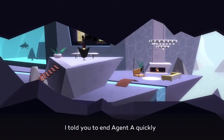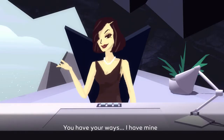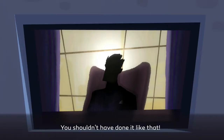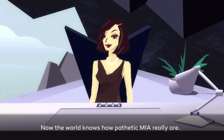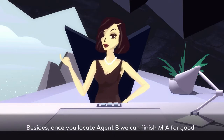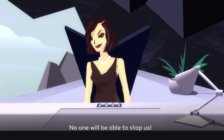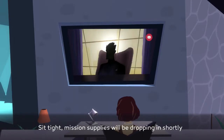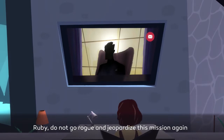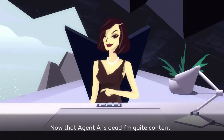In the cutscene, Ruby is told she should have ended Agent A quickly, to which she replies she has her own ways. The antagonist notes that the world now knows how pathetic MIA really are, and says once they locate Agent B they can finish MIA for good. Ruby is warned not to go rogue and jeopardize the mission again, and is told her next mission is being sent now.